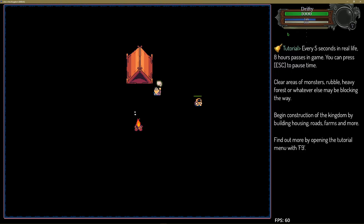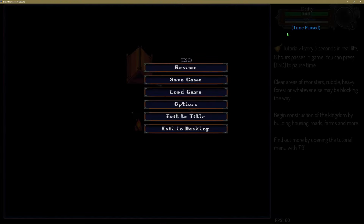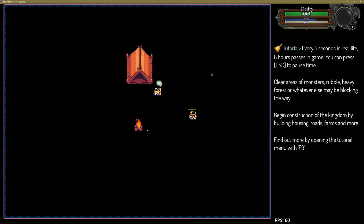Five seconds goes by in real life, and eight hours passes in the game. We can pause the game with our escape menu, we can resume it if we want to. We clear the areas of monsters and we build stuff, basically.